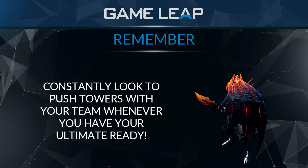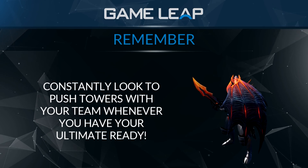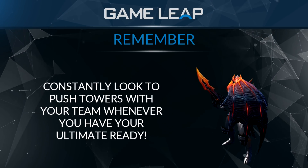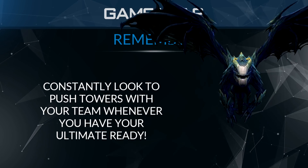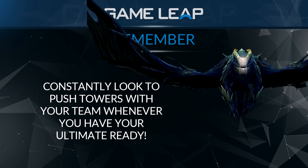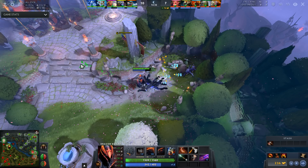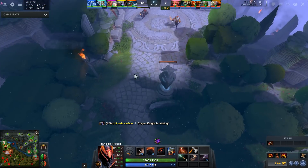I'll also be constantly using my ultimate whenever I see the opportunity to push towers with my team. I don't really want to gank side lanes, but I'll definitely go to an off lane or safelane tower and push it with my team if I feel like we need that tower or it's really important for one of my teammates. Sometimes that'll be for a hero such as Anti-Mage where I need to open up farm on the map for him, so I'll go to his lane and take the safelane tower so he can back off and stay in the jungle, or I'll go to the enemy off lane tower so my Anti-Mage can rotate down to the other part of the map.